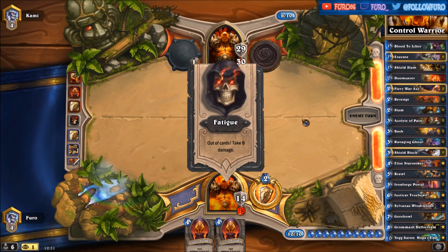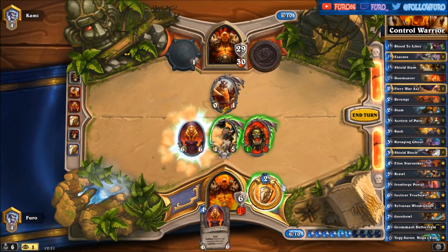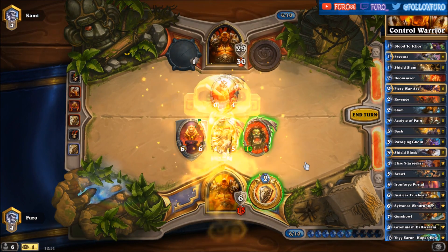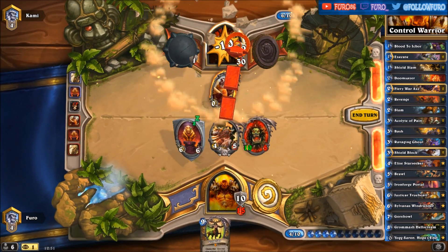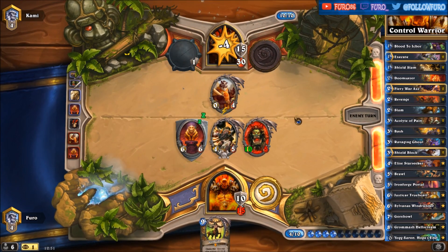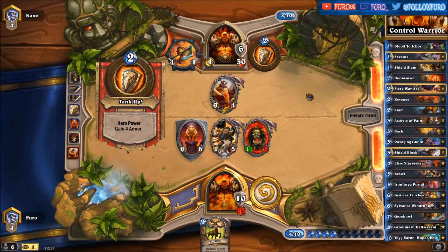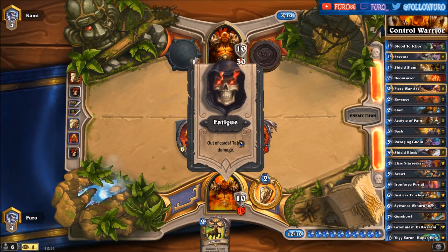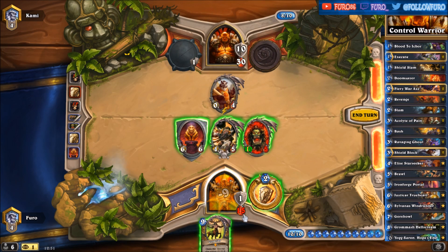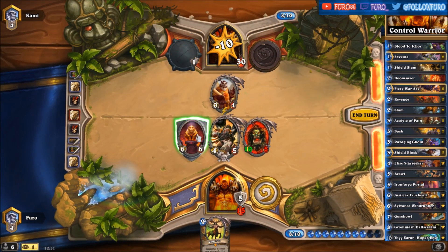That will be pretty close. We're playing the Golden Monkey now, getting another Legendary — and that is great! Let's hit him for another 14. Taking 9 damage here — I guess we should win the game. Get 9 damage, that will be 10 next turn. We don't need the extra resources; we will just hit him further in the face with the minions and win the game.